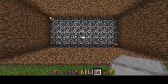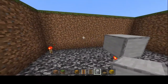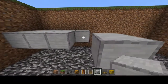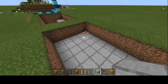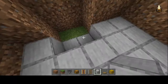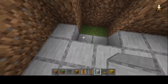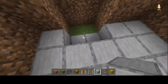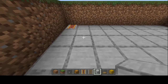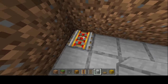Once you have your hole dug and your torches placed, you're going to want to get in that hole and start filling it in with blocks just above the torches. Once your blocks are placed, we can start with our rails, but you're going to want to leave these two blocks right here out — this is where our chest is going to go. Skip one from the back right corner, pop those two out, and reserve that spot for a chest.